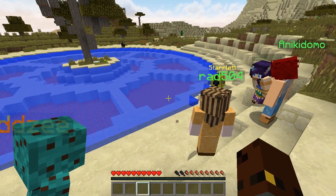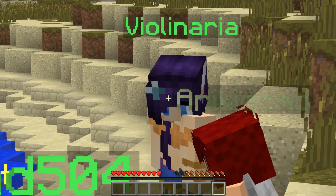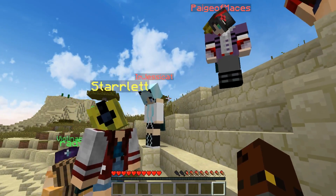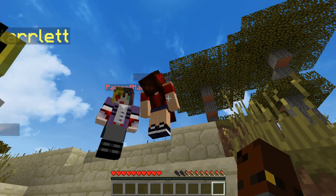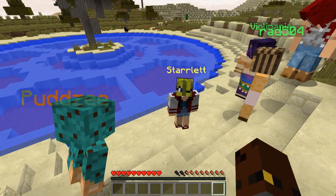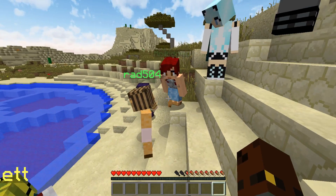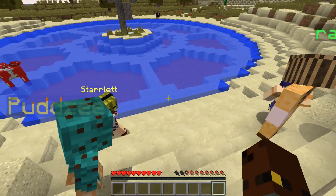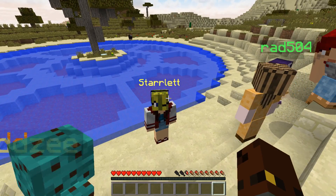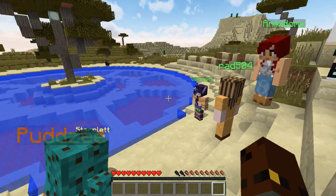We've got all of our teams here. Team green over here with Violin Area, we've got Anarchy, and we've got Red at the back — the red team with Jessica Page and Ashley Marie. We've got the yellow team with Falsimetry, Pudsy, and myself Starlet. That's pretty much it.